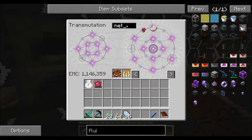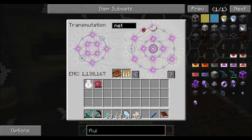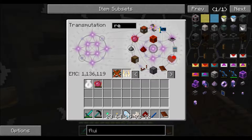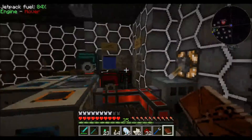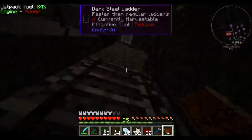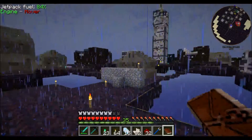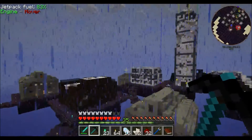Do we have nether quartz? We should. Yes. Let's take half a stack of this, and some redstone. Take half a stack of this. There's puddles over there, but I can't reach them. So let's head over to the farming area real quick. Let's fly there, because we can, and it's awesome.